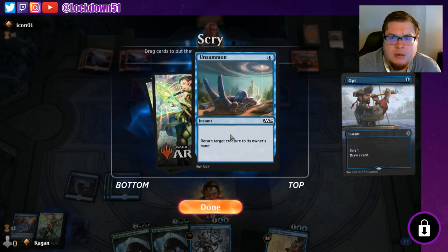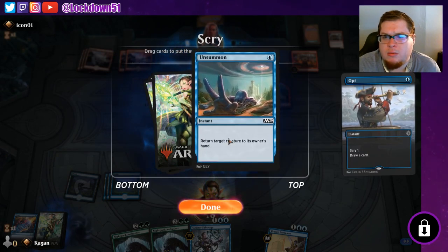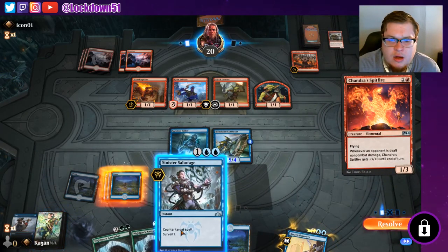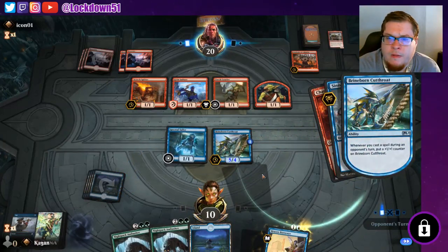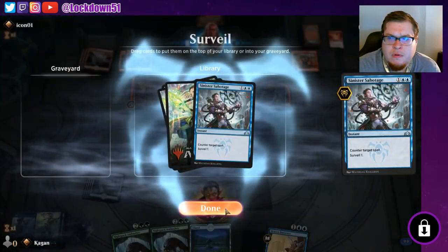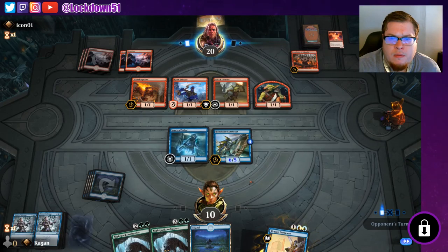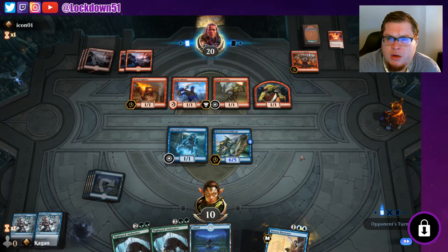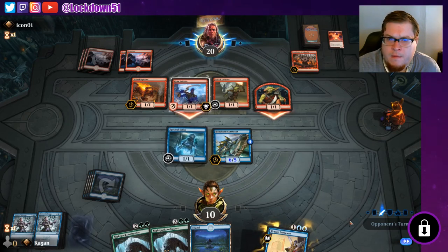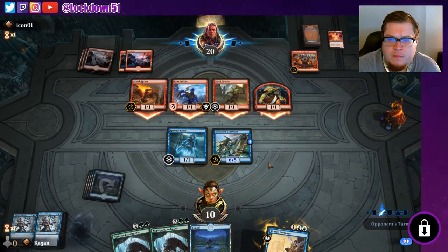Sinister Sabotage — that's not super helpful. We need to bottom it and try to find our land. It's not the land we're looking for unfortunately. I think I will chump block with the Spectral Sailor at this point, probably on the Torch Spitter. It's worth an extra point of damage. Oh, they want that Torch Courier for something. Nope, okay, they're going in.